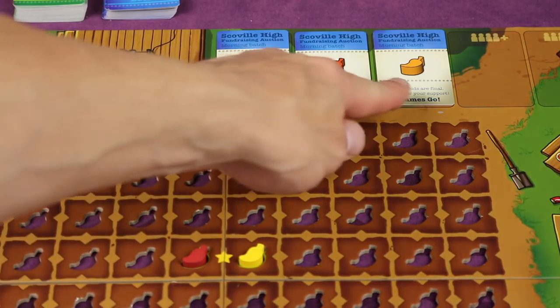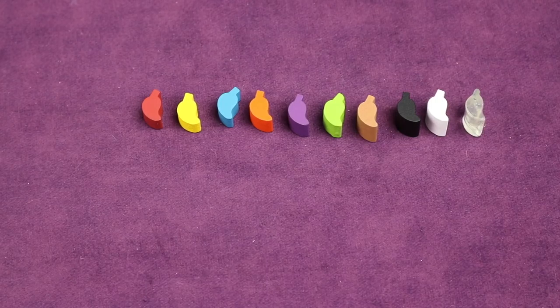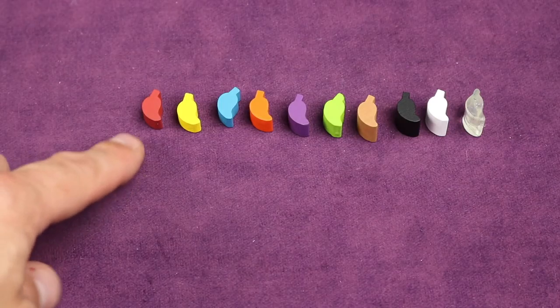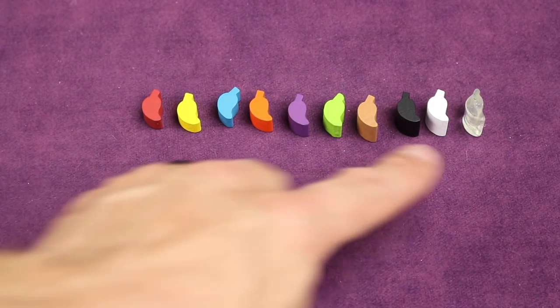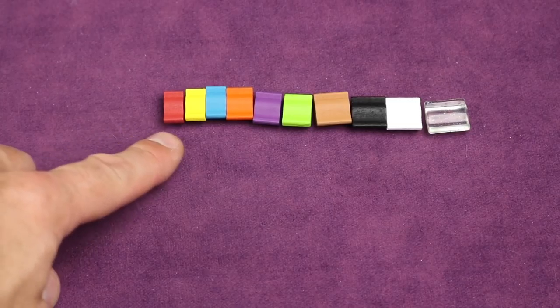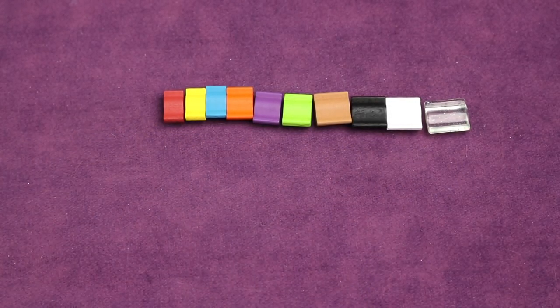In order of who spent the most, players get their pick of the auction cards — they discard the card and take that type of pepper from the supply. The peppers go from least to most valuable, and they're not only different colors but also different thicknesses or heights, so you can easily distinguish them even if you have trouble seeing colors. As they get more valuable they get taller, and it's much easier to see in person.